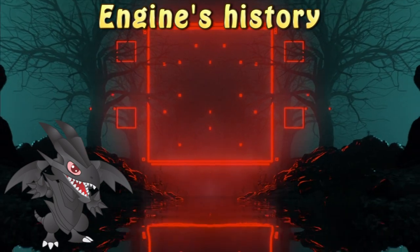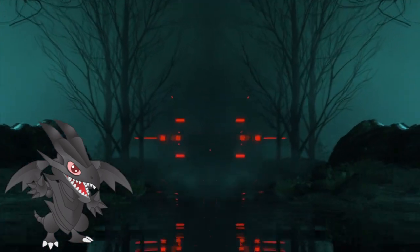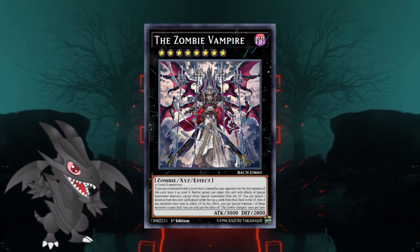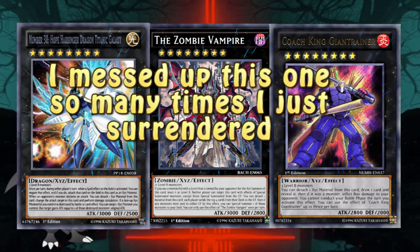Although not format warping, the engine is seen in top cut lists from the OCG, mostly in the elements. From what I've seen, the engine has two primary functions. The first is to provide Trayden-like draw power, while the other is to easily gain access to powerful rank 8 XYZ monsters like Zombie Vampire, Coach King Giant Trainer, Hope Harbinger, and more.